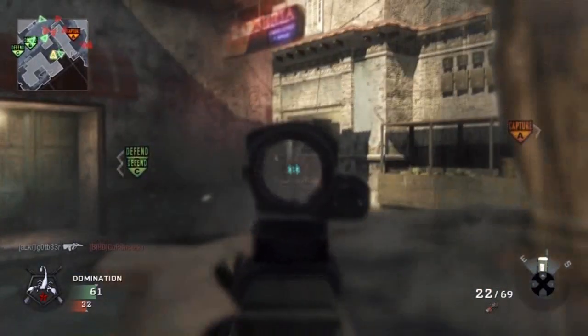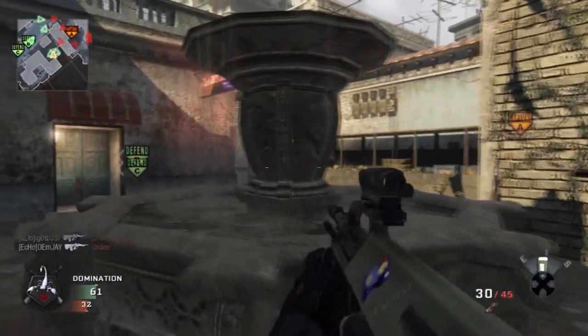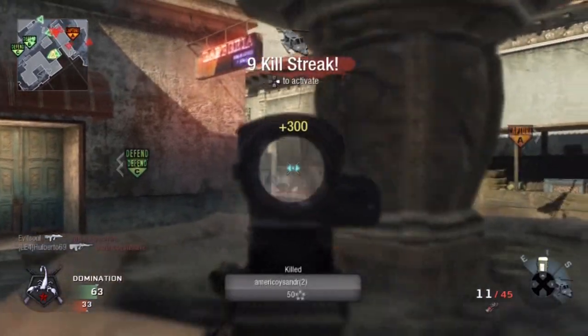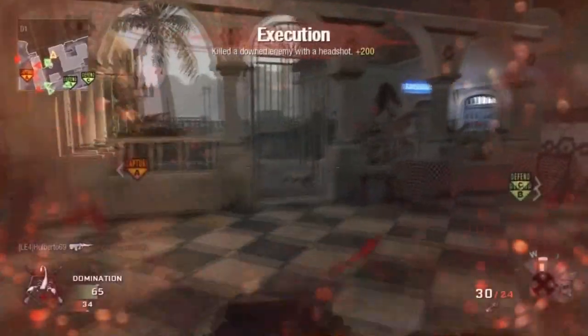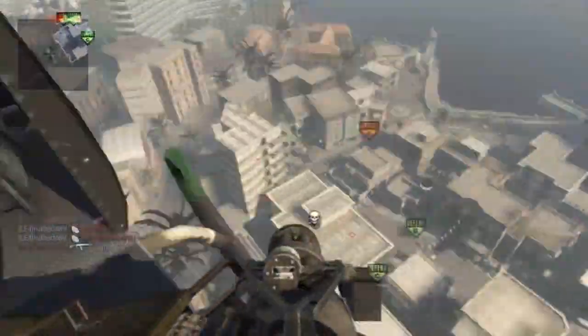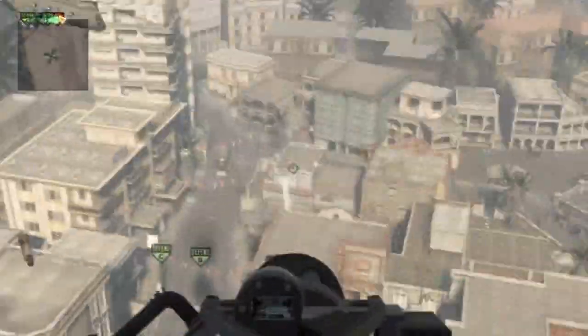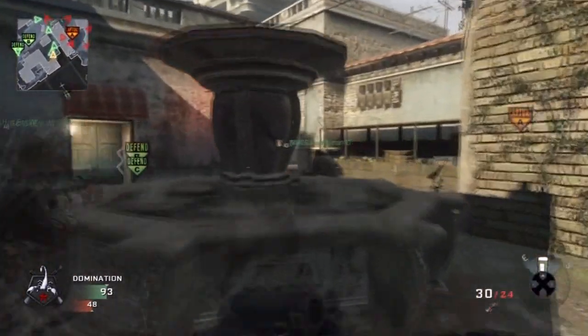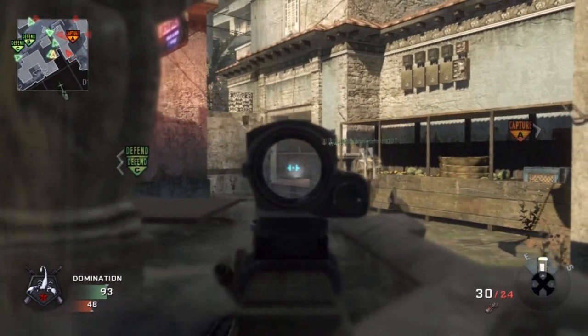My perks using my Diorg are Flak Jacket Pro, Sleight of Hand Pro and Hacker Pro. Simple reason being for Hacker Pro is when you are playing demolition games, if people throw tactical grenades at you or nova gas, it doesn't affect you. You can walk through your own napalms, you can walk through the enemy team's napalms. And for Flak Jacket, it's just the simple reason being if you do want to try and spawn trap them and they're throwing frags at you, you're likely to take less damage or no damage at all.